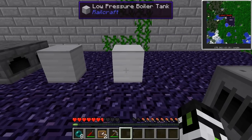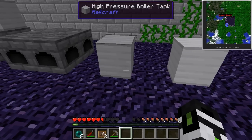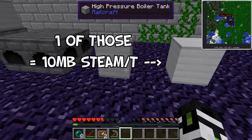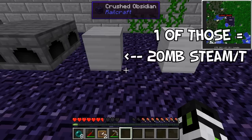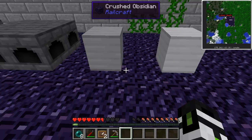After that, you have to pick your boiler type: high or low pressure. Low pressure is more efficient, and high pressure will produce more steam. Each cubic meter of low pressure boiler tank produces 10 millibuckets of steam a tick — enough to run a single hobbyist steam engine at full capacity or a commercial steam engine at half capacity, basically 2 Minecraft Joules a tick. Each cubic meter of high pressure produces 20 millibuckets of steam a tick — sufficient to run a commercial engine at full capacity or an industrial engine at half capacity, basically 4 Minecraft Joules a tick.